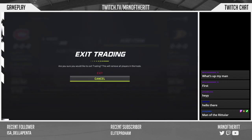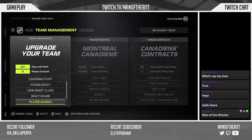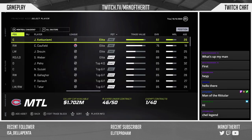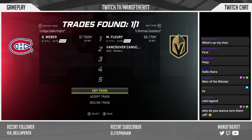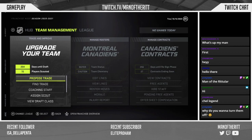Let me show you this quickly. I went to Find a Trade, searched Weber, and there's only one trade available — we'd get Fleury and a third — but we don't really need a goalie, and that's literally the only option. So I'm going to do a trade I pre-scouted instead.